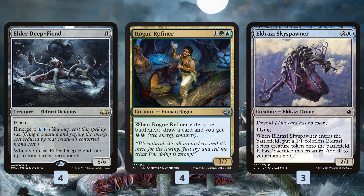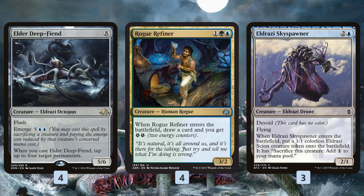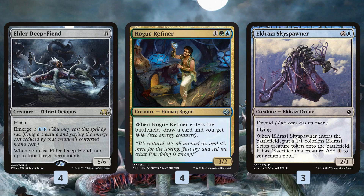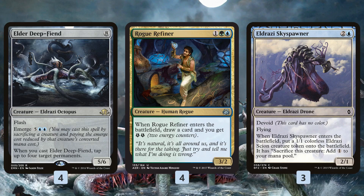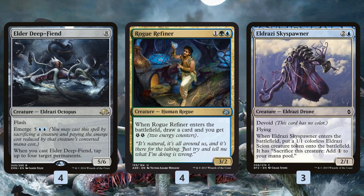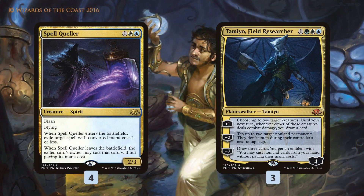For emerging Elder Deep Fiend, our main plan revolves around several three-drops. We have four Rogue Refiners, one of the best cards in Standard — great value, a roughly on-curve body as a 3/2 for three, makes some energy, and is a great emerge target because we draw a card when we sacrifice it so we're not losing card advantage. Eldrazi Sky Spawner works the same way: it leaves behind a token we can use for extra mana or chump blocking, then we sacrifice it to get Elder Deep Fiend on turn four.